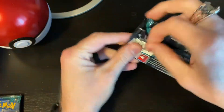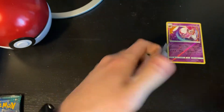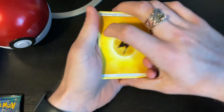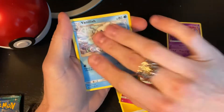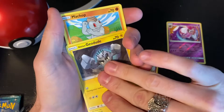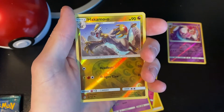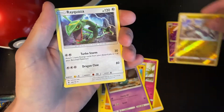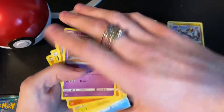Let's bust out these Guardians Rising cards. Energy, Wimpod, Vanillish - get out of here - Choice Band, Alolan Sandshrew, Mudsbray. A reverse holo Hakamo-o and a Rayquaza! I love Rayquaza, he is my boy, my favorite guy to play with in the game. Welcome to the team!